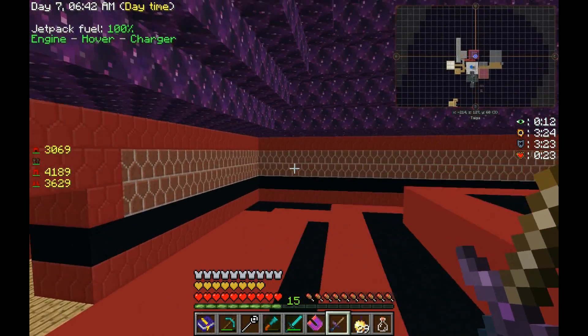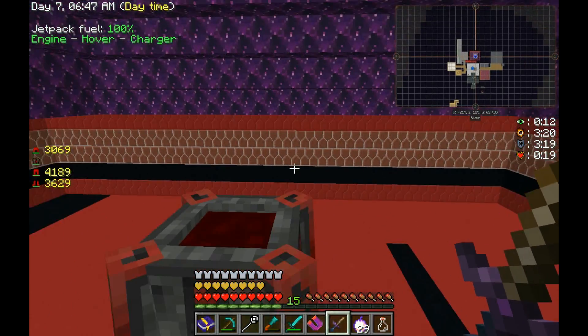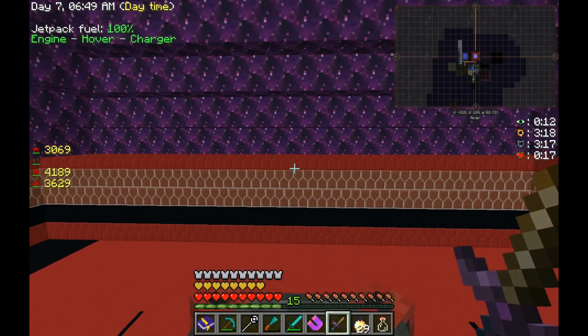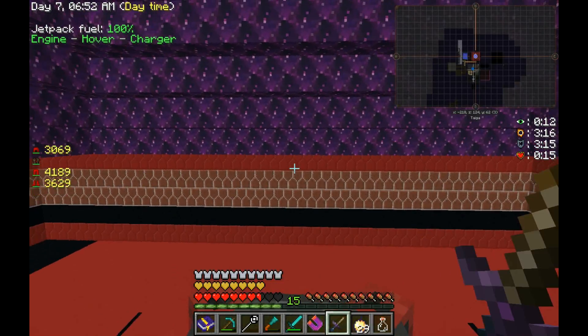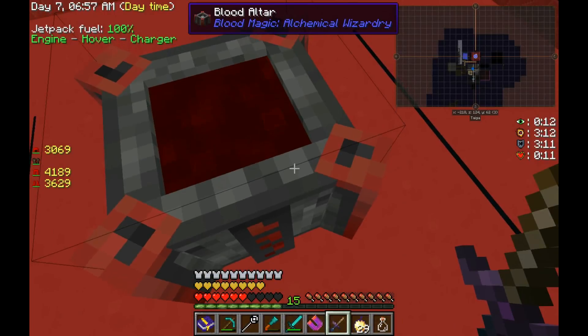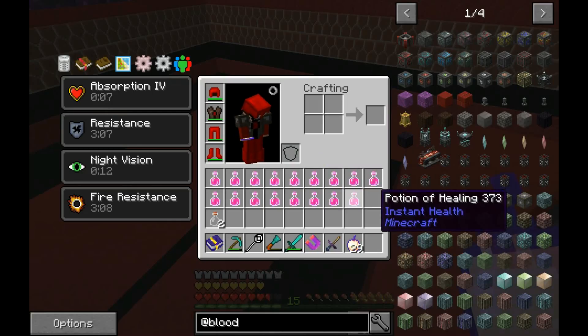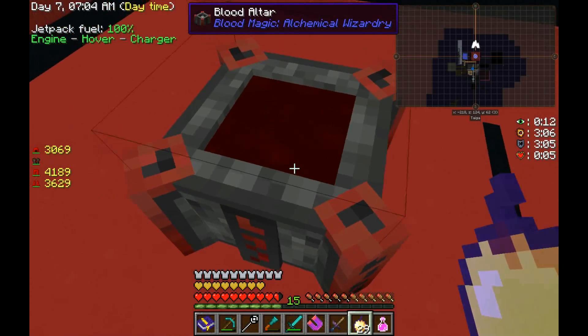I was stuck with a red and black pattern, and a little bit of white in the walls. Blood Magic, if you're unfamiliar with it, is a form of magic that actually uses blood drawn from yourself or creatures. That's why I have all these notch apples and a bunch of healing potions in my inventory, so that way I can heal myself and keep this thing full.